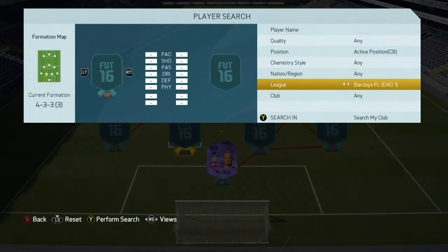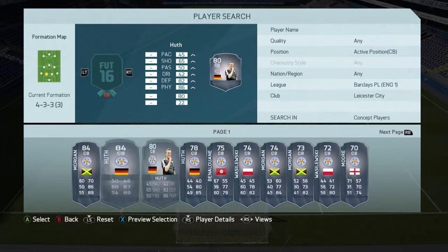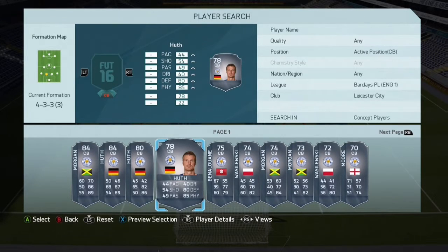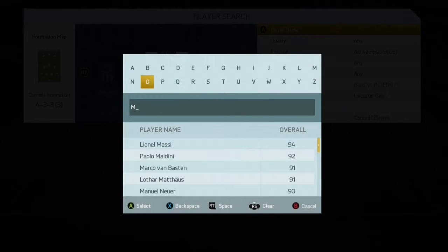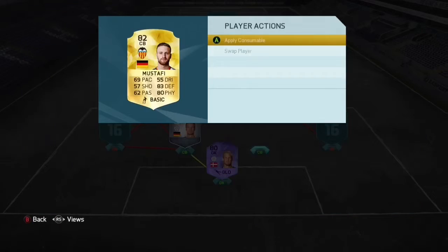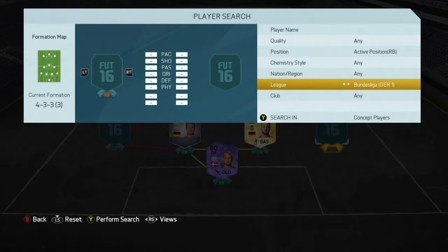The first thing we're going to do is get a strong link to Kasper Schmeichel, maybe Robert Huth or someone like that. There are a few Team of the Season and Hero cards that have just come out — we could use Inform Huth, but let's just use his normal card to see how good he is. Then let's dive into another league and have a look at Staffie, who obviously gets the German link with Huth.